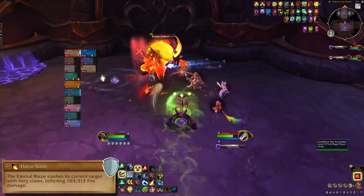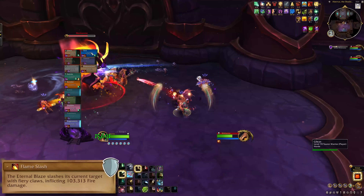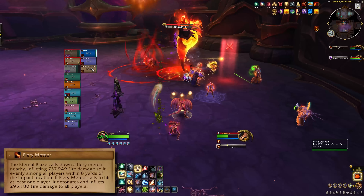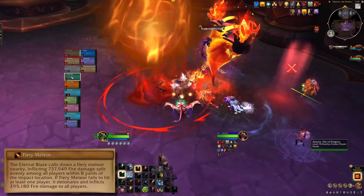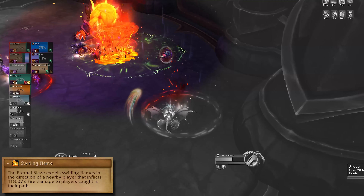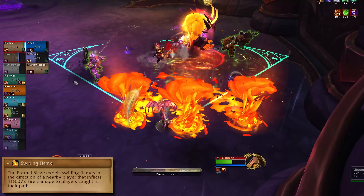Over on the fire side, Toasty Boss wallops its tank with Flameslash — again, no debuff, just do something tanky. Fiery Meteor splits damage among players in the ring, get in to help soak. And Swirling Flame aims a set of Molten Tornadoes at a random player — watch where they're pointing and avoid those.